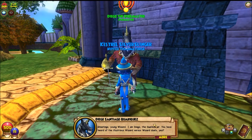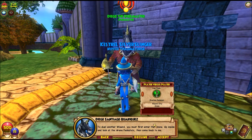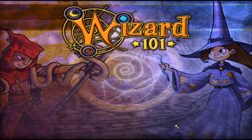Greetings, young wizard. I am Diego, the Dew Master. You have heard of the illustrious wizard versus wizard duels? Any wizard can duel another wizard in the arena, either in a practice duel or a ranked duel. Once you reach level 10, you will be able to compete in proper tournaments. To duel another wizard, you must first enter the arena, go inside, look at the arena pedestals, and come back to me. It's kind of hard to get used to — I don't usually use it, but sometimes it can help.